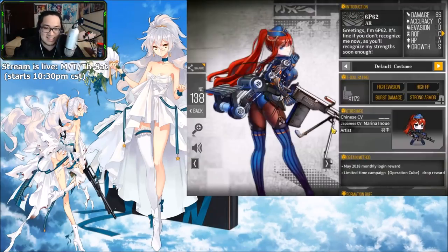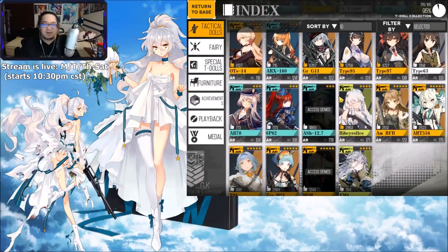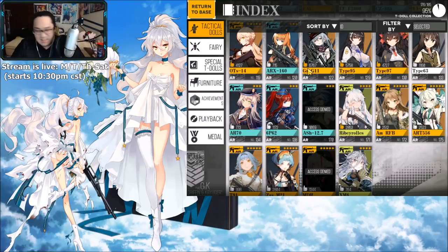We also have 6P62 — some of y'all might say there's a lot going on with the blue, but I don't know what's going on in the back there so I'm gonna have to pass on that. Now this is where I'm probably gonna make the first little bit of enemies — ART goes into D tier. Definitely not my style, not my taste, but more power to you if she's high on your list. The last D tier is T91 — it feels a lot like 56-1.